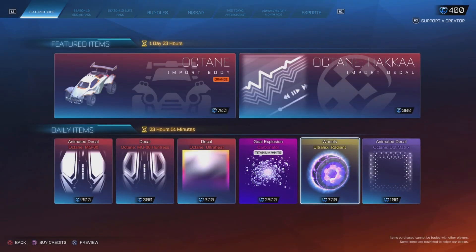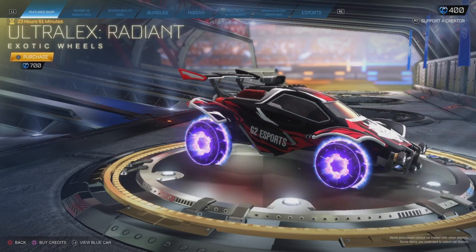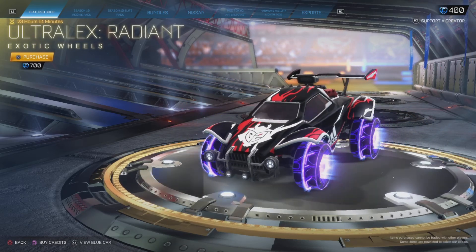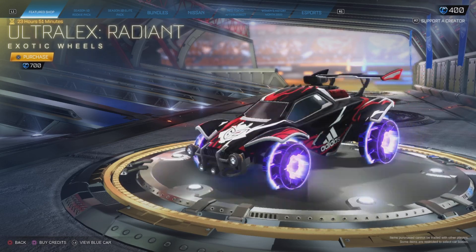And then there's also the Ultra Lex Radiant wheels — these things are really crazy, really bright. I don't think many people will use these in game, but for a lobby wheel they're pretty nice. I like them.